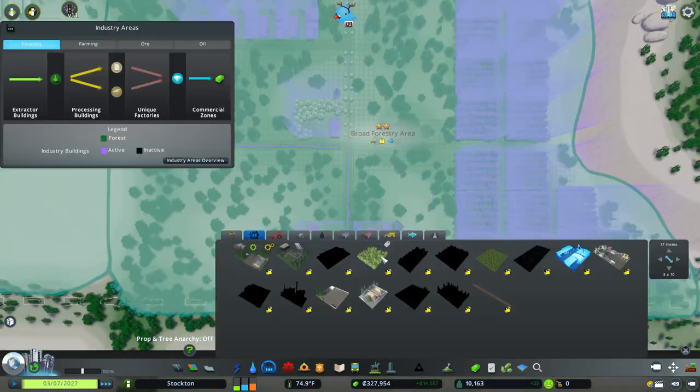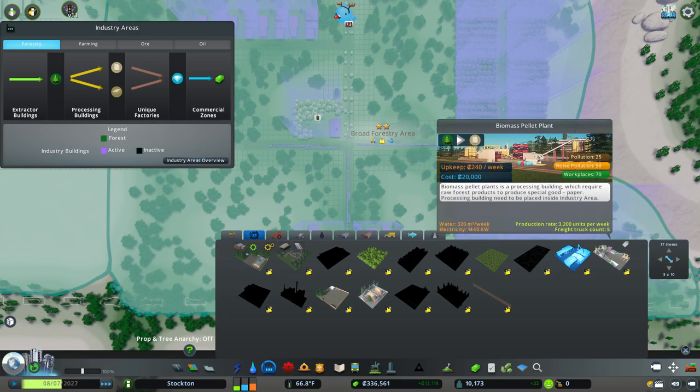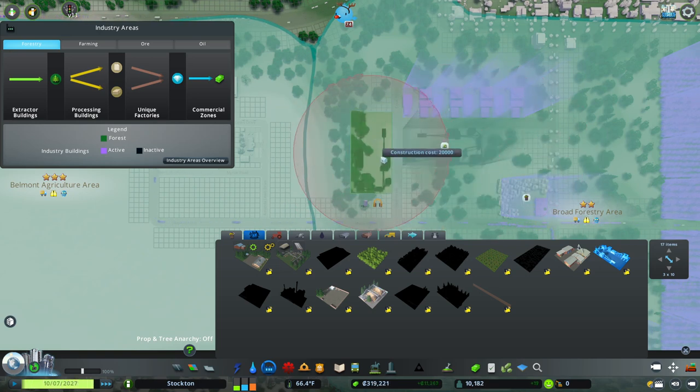Let's check all that stuff out. This one it looks like it's still the small version, but it looks like you get better production. Now we need to build a biomass pellet plant — we can't fit it, that's a bummer.